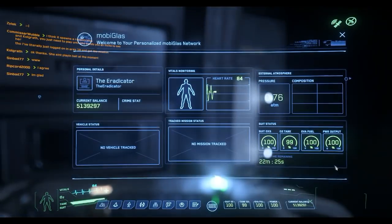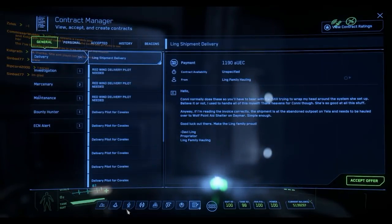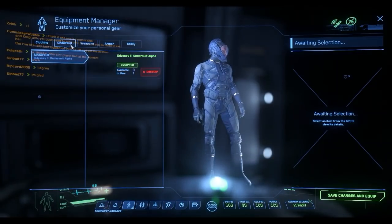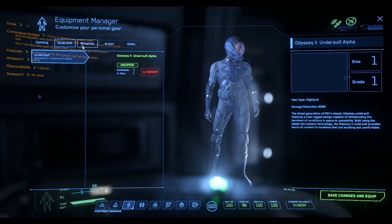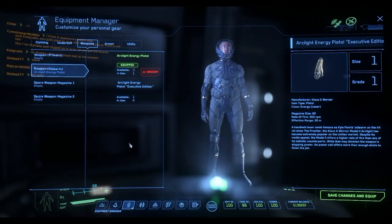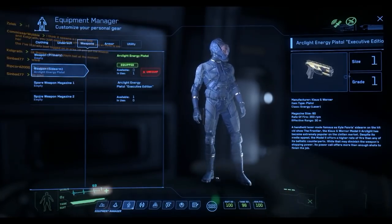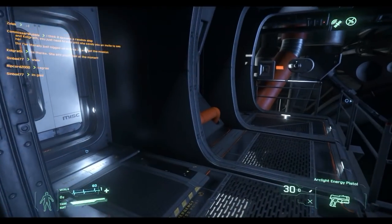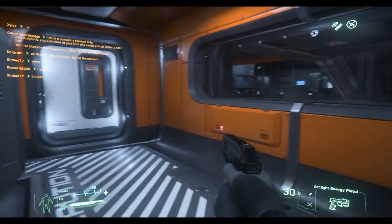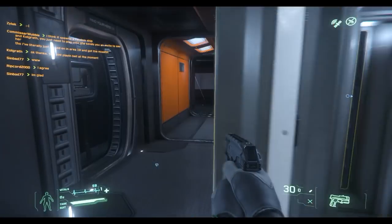Is the back door still open? I want to make sure I have my guns available because we may have to fight if there's some NPC crew inside. I've got my ArcLight pistol — I think we should be good to go. The big question is: is the back door going to open? It does — that's wonderful!